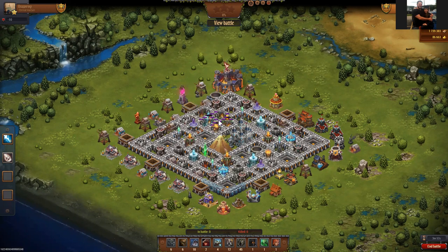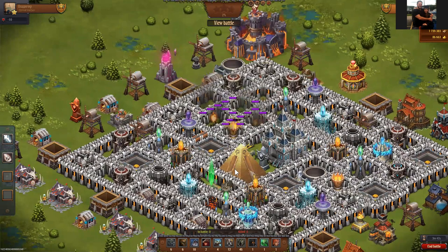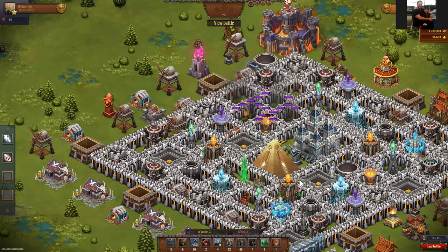Just like the first attacker, he's looking to soften up the left side because I've got strong ice towers over here. So it really looks like people just want to come in, soften this side up, and make that their entryway.